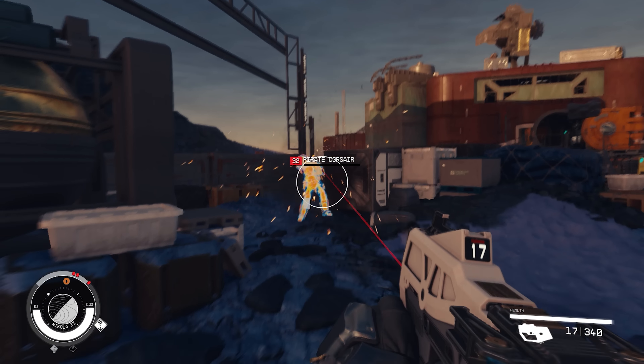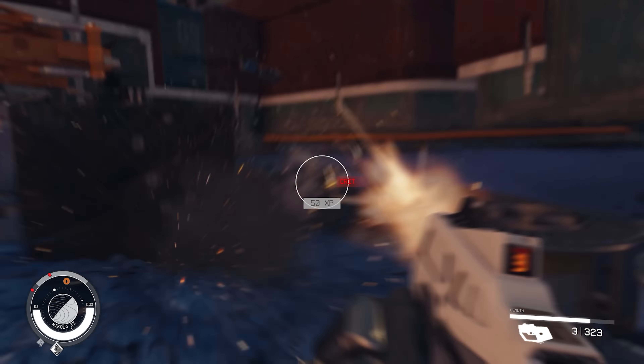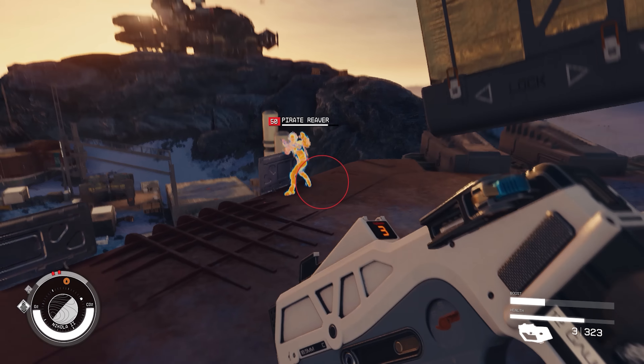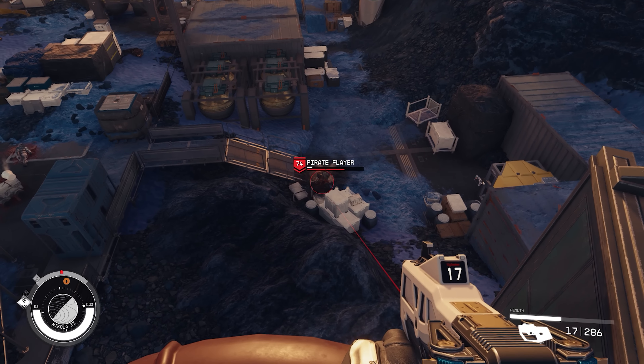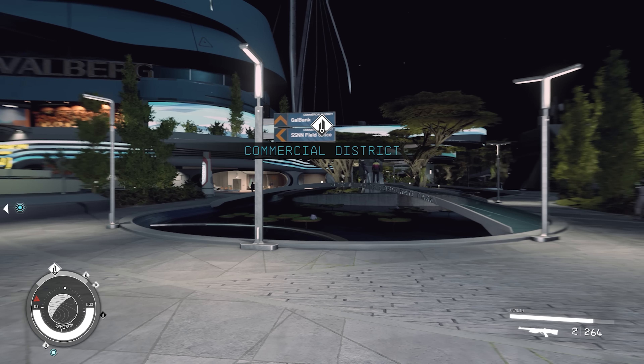This shotgun is semi-automatic but it has a great fire rate, and with 20 rounds to shoot and the explosive effect often proccing, it's hard to go wrong even if you just spray and pray — I often prefer to just hip fire it for fun. If you do end up making a character that specializes in shotguns it stays strong way up into higher levels before you find shotguns that are clearly better.